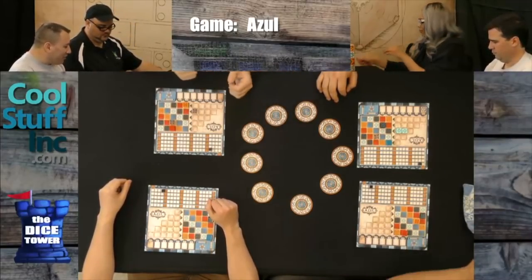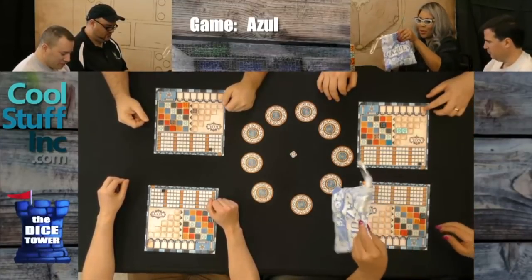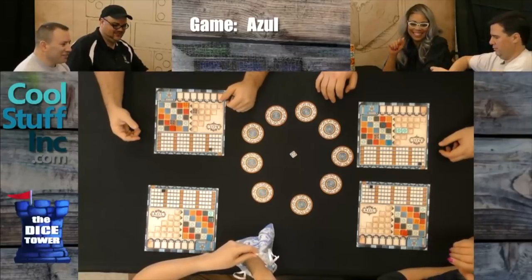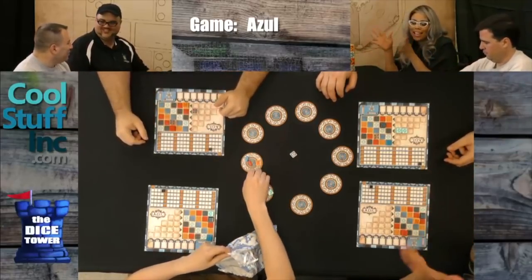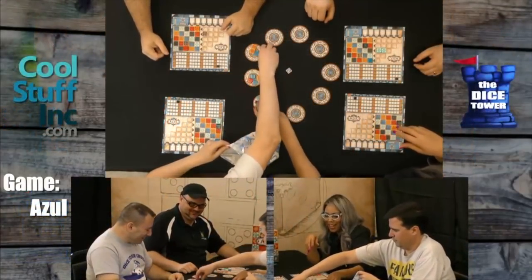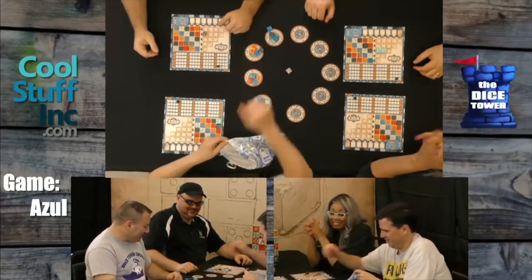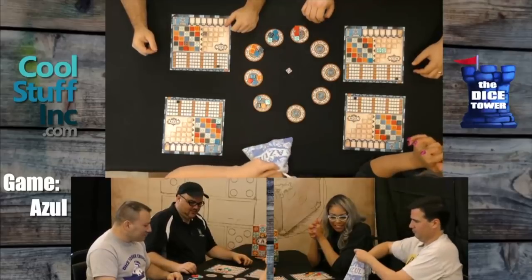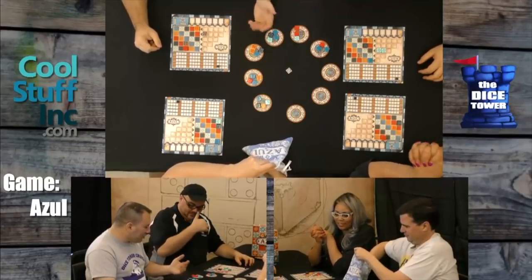Those tiles are going to stay out. We're going to fill up the board again with more awesome tiles. I feel some cool things happening. Who wants to fill — I don't want to hog the bag. The bag is fun — I love the feeling of the tiles! Hashtag the bag is fun. Maybe it'll catch on. The bag is awesome.